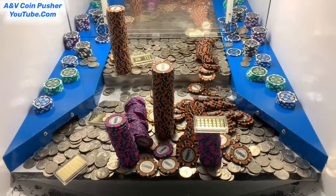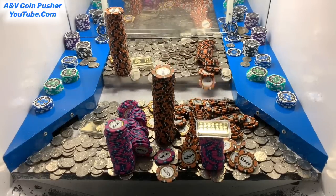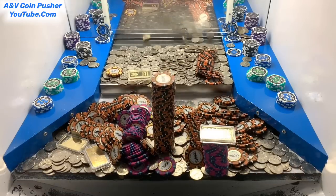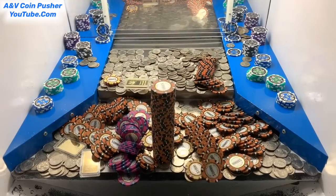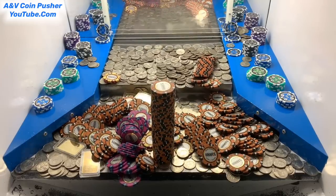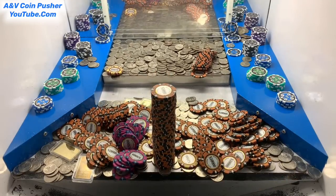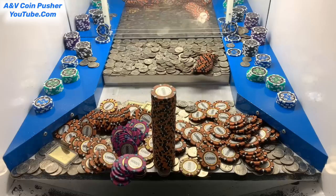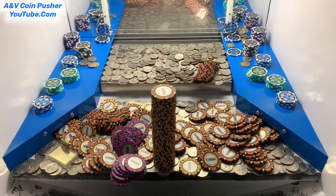I'm back. So we got about 100 quarters. I think we just got a one-ounce gold bar right there — not bad at all. That other tower of $10,000 chips fell down. That was a waterfall — $5,000 chips right there. Tower of $10,000 chips right there in the center, getting pretty close to the edge. Last of the quarters right there, let's see what happens. Look at all those $5,000 chips right there — those are defying gravity for sure. Let me go grab the quarters real quick and I'll be right back.